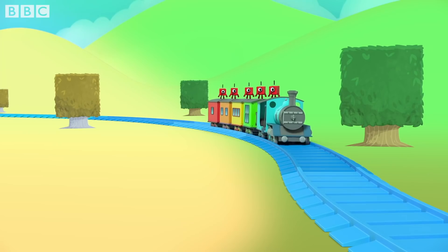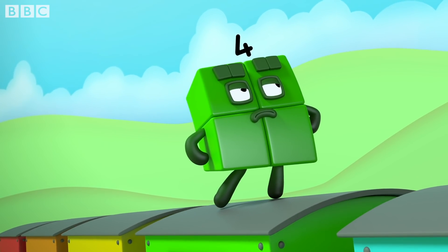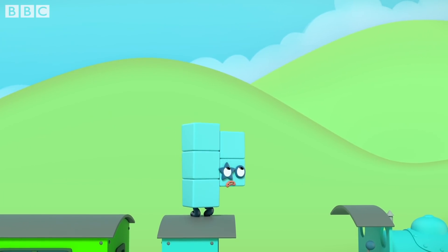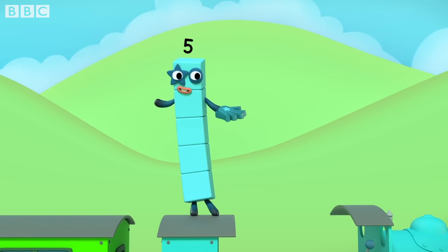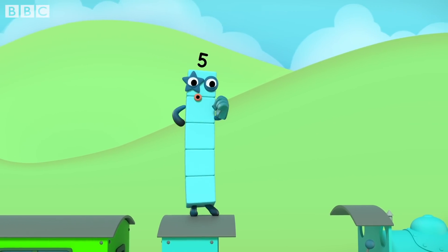Only five can stop the train, so how do we make five a game? I am square, hear me roar. Let's stop the train by adding four. One plus four equals five. Only I can stop the train, so here I am to try again. Only five, no more, no less, can stop the number blocks express. Woo-hoo!